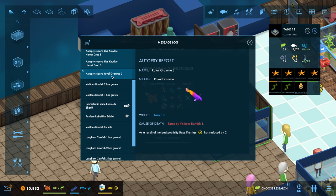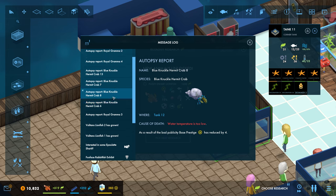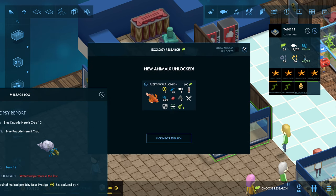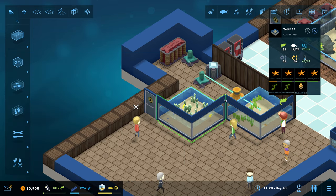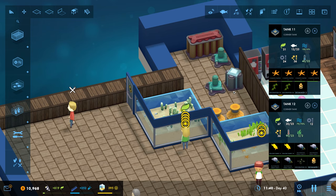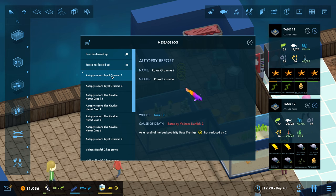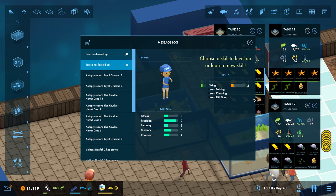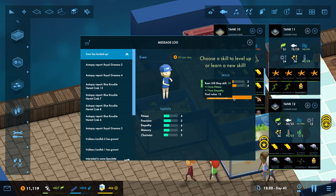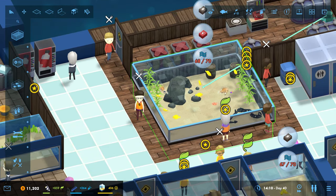Cause of death - eaten by a lionfish! Okay. Oops-a-daisy. Water temperature too low. Oh my god, what's going on here? Which tank is that? Tank 12? That's my new one. Are they all dead already? Water temperature is too low. I think it must have been when I accidentally moved the filter. Tank 10 - that's the big one. Oh my god, my lionfish are eating all the fish! Let's get you up to speed on feeding. We haven't got any gift shops or anything. I bet I've got space in here now because these lionfish just seem to be eating everything.